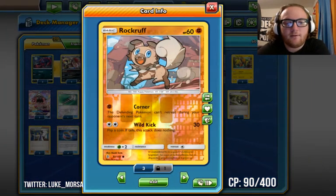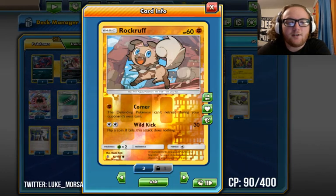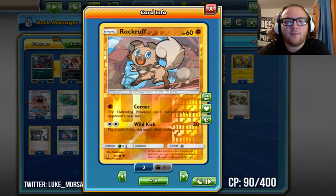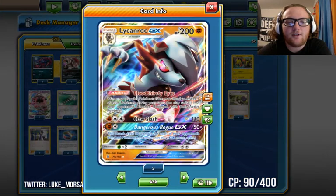We are running four Rockruff. Corner prevents the Defending Pokémon from retreating during your opponent's next turn, and Wild Kick does 30 but does nothing on a tails flip. It has 60 HP and is a Fighting type — nothing too special. We run four of those so we can consistently evolve into Lycanroc GX when we want to.